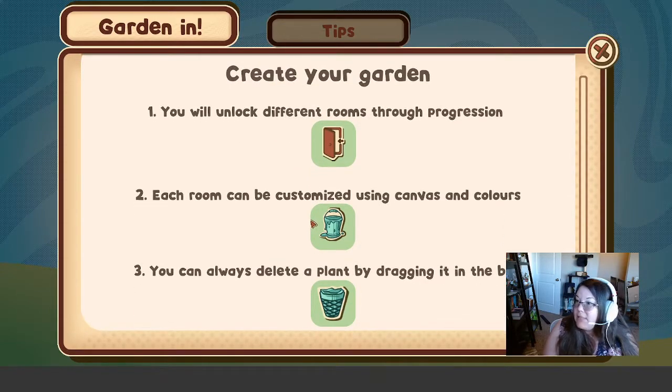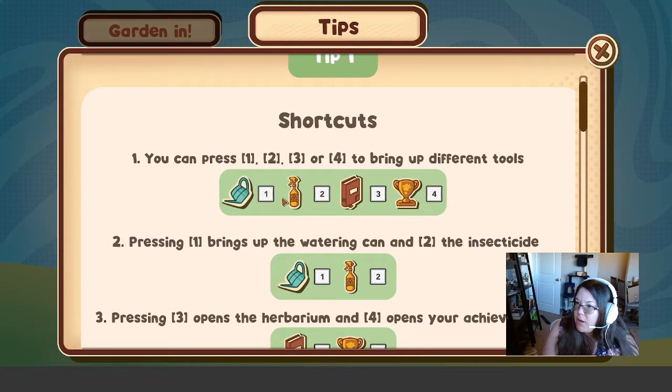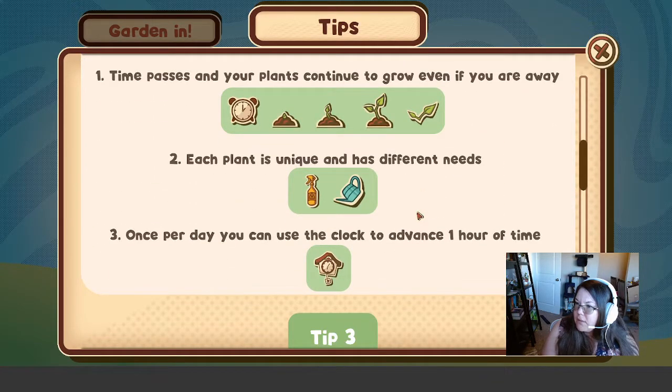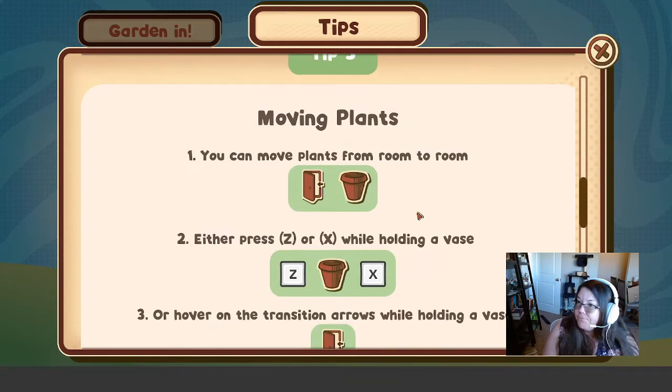Each room can be customized using canvas and colors — that's exciting. And you can always delete a plant by dragging it into the bin. Tips: water, insecticide, herbarium, and trophies/achievements. Once per day, you can use the clock to advance one hour of time. So like, say you want to settle in and play a cozy game for quite a while — what does that actually look like? How much can you do in just that short period of time?